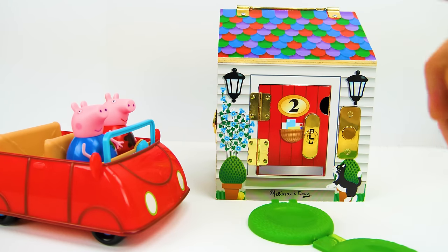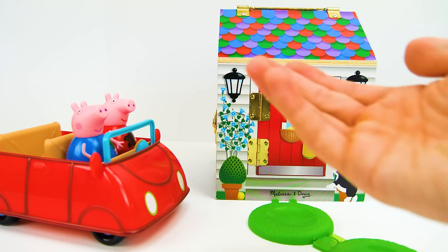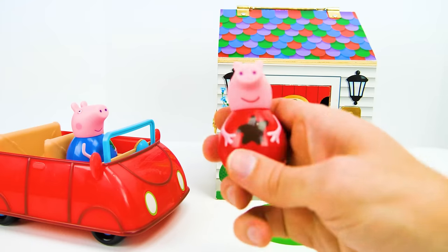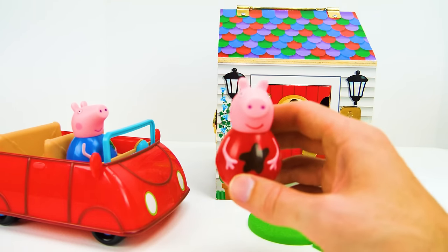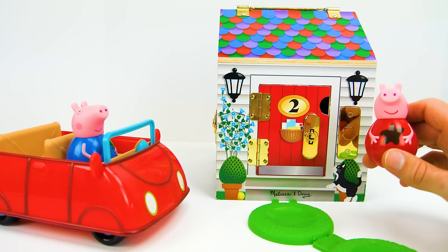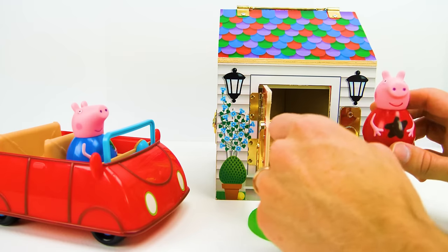Now for the number two red door. Do you think it's George, who's blue, or Peppa, who's red? I think it's Peppa. And Peppa needs to go home and get cleaned up because she got some mud on her shirt. In you go, Peppa — have fun with your bath!